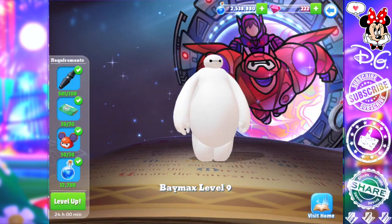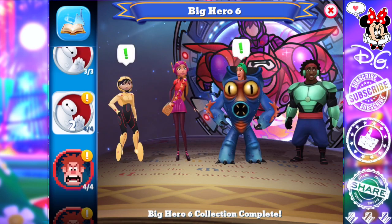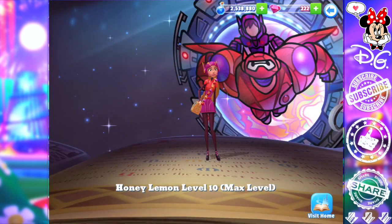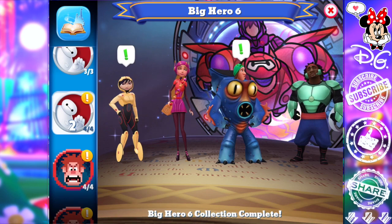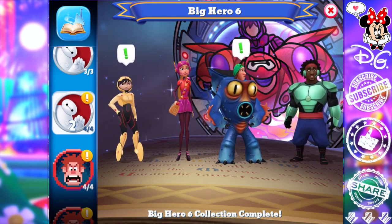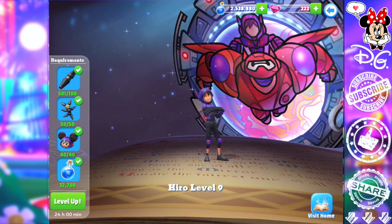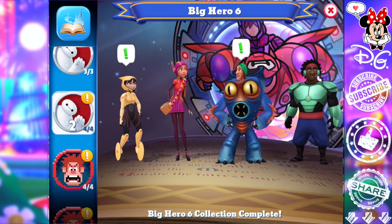I'll need to level up Hiro to a 10, Baymax to a 10, and Yoki — he's a level 9 and needs to get to 10 as well. Honey Lemon is maxed out, GoGo is a level 9, Fred is a level 9. So two characters are maxed out — Honey Lemon and Wasabi — which is super useful. I think I'll start with Hiro being maxed out next, because if you look on Instagram he is the face of the collection. Usually the first character released in a limited time event is the most useful and easiest to collect for, with more common or uncommon drops.